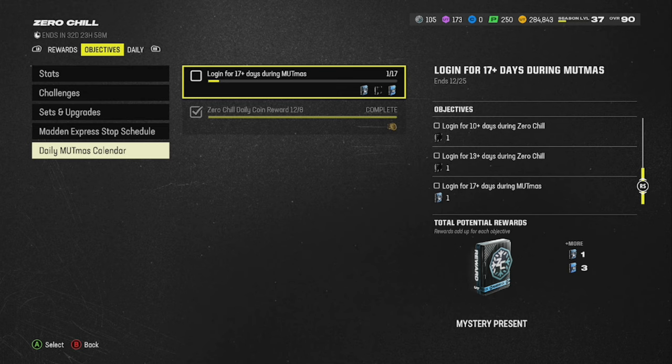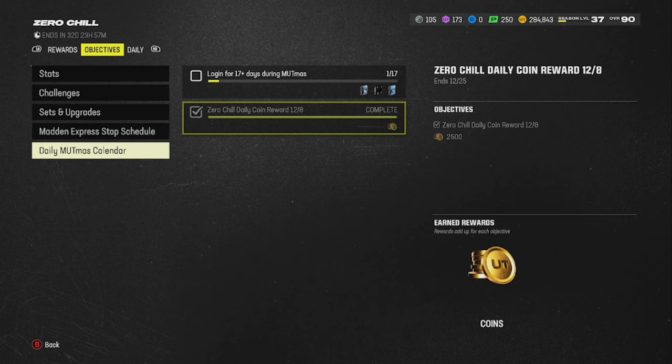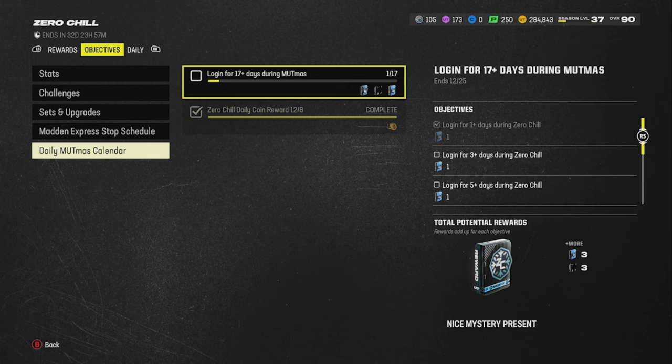For daily login, you get presents and snowflakes. There's also a Zero Chill daily login coin reward ending 12/8, and this ends 12/25. I don't know if it refreshes or updates every day — we'll have to see.